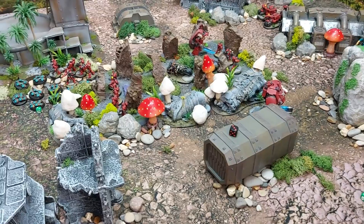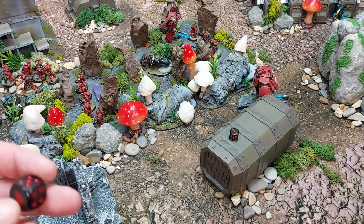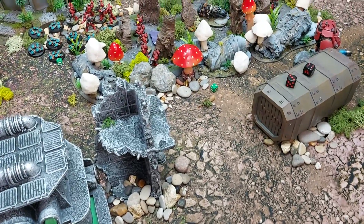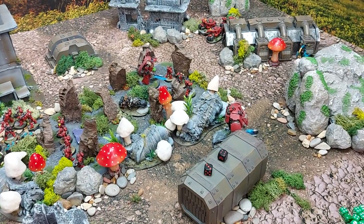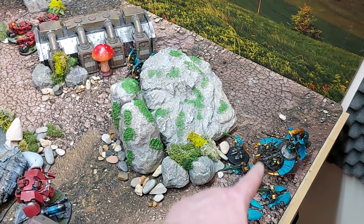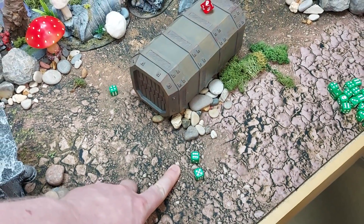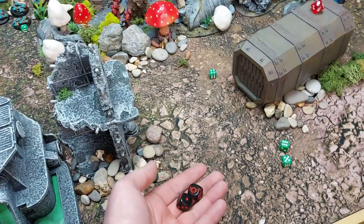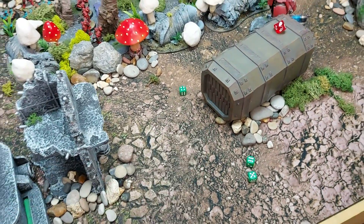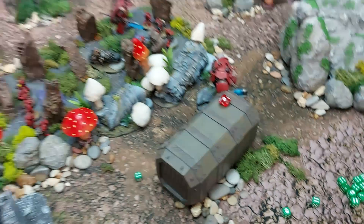Seven wounds dealt puts the Redemptor over half — bracketed. A CP re-roll on one damage die doesn't improve the result. Additional Staves of Light fire adding two more wounds, then a Gauss cannon scores two wounds at minus three — one failed save deals one damage after the minus one reduction. The Redemptor is left on two wounds, now in its bottom bracket.